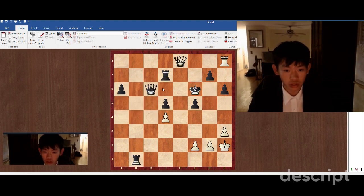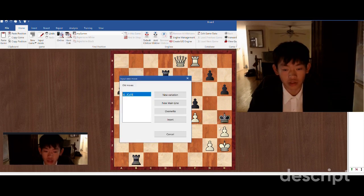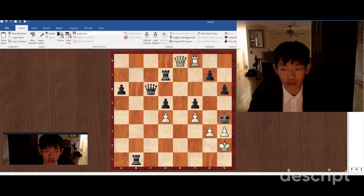So first, we're going to look at king f6. If king f6, our rook isn't doing much on h8, so we're going to activate it with rook f8 check. The king is going to g5. We're going to lure the king in with f4 check. If the king goes to h4, we're just going to play g3, and that's checkmate.